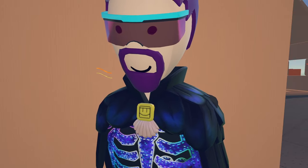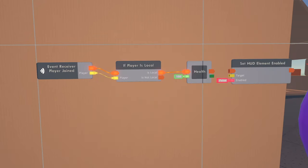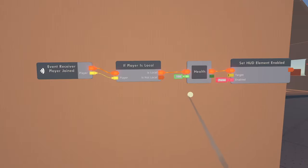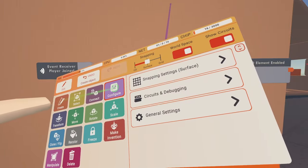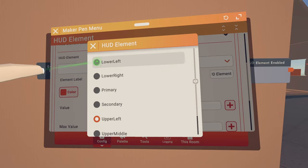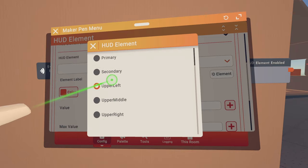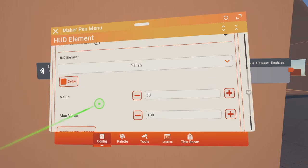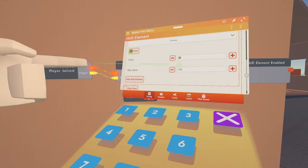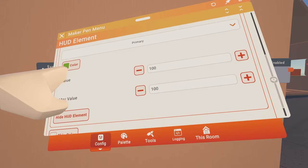Now we want to show that as a health bar, so we're going to use some HUD UI stuff. 'Set HUD element enabled' — plug that up and connect it, turning it to true. For the target we need a HUD element constant — connect it to target and configure it. I want specifically a green bar on the bottom of the screen; you can put it all over — lower left, primary, secondary, upper left, upper middle. We're going to use 'primary,' make it green for a health bar, and set the value at 100 because that's max health.